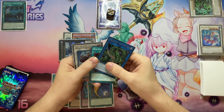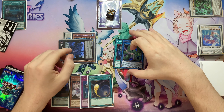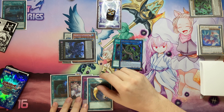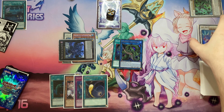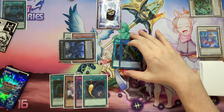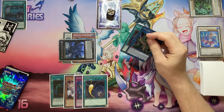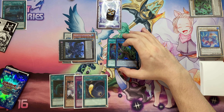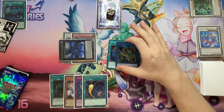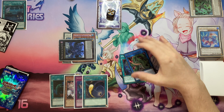I'm still yet to work on some combos using Verte Anaconda and Red-Eyes Fusion, but expect to see those coming soon. I might make a big negate build rather than a hand loop, but personally I prefer hand loop so I'll see if there's a way to do a five-card hand loop with Dragoon, Savage and Calamities - maybe not all three but there are possibilities. I've been Pulsar Games and I'll see you next time.